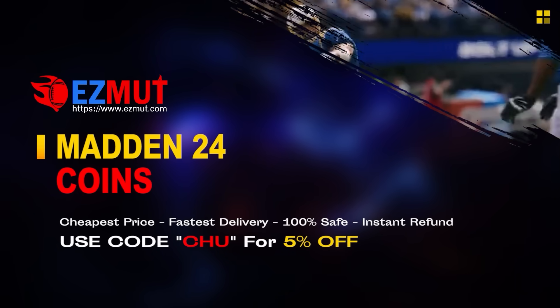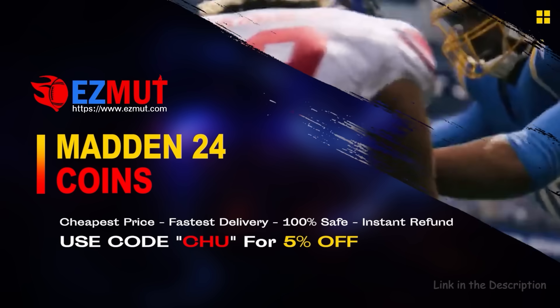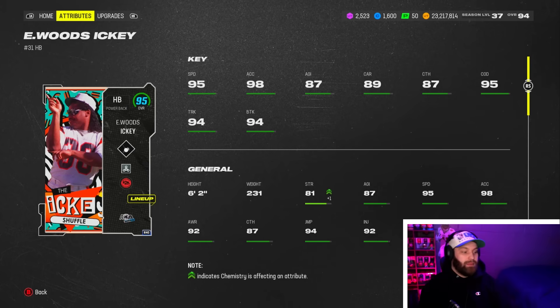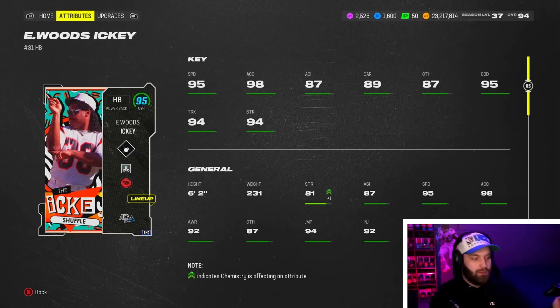If you're looking for cheap fast Madden coins to build that god squad you always wanted, head over to my sponsor Easy Mutt and use code 'chew' for five percent off your order. The link is in the description. Look at Icky - that card art is also super gas. I love the throwback lettering and the throwback colors as well.